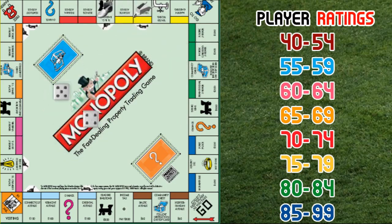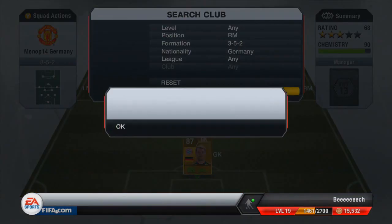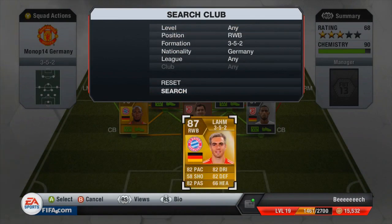For the final roll of the dice we land on a 9, which is any card — a player of our choice. In this case we go and pick up Larm as right wing back, and he does get his full 9 chemistry, which works out very nicely. Maybe I could have picked up someone better there, but he still works out in that position in the formation. Those left mids and right mids don't really get too involved in this formation anyway.